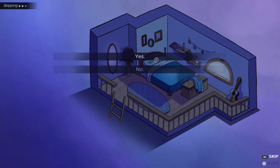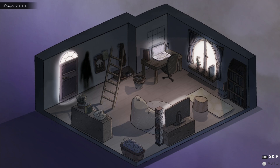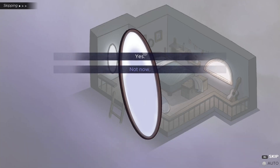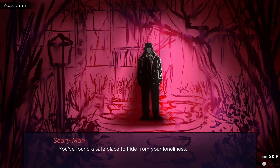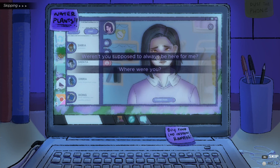Select the bed and choose yes. Go downstairs, click on the computer, then click on the flowers and select 'Kill them.' Now go upstairs and click on the mirror, select yes, and choose 'Sophia's gift.' Go downstairs and click on the computer. Select 'Where were you,' then 'Am I really that important,' then 'Yeah right,' then 'And tomorrow.'